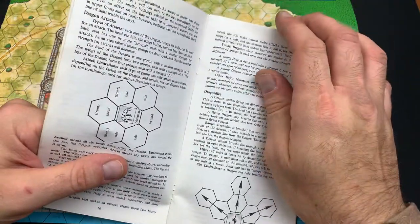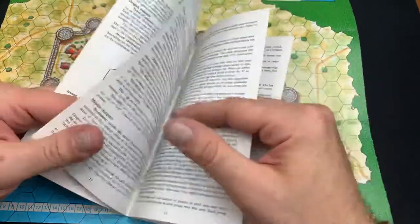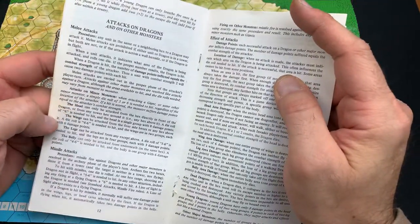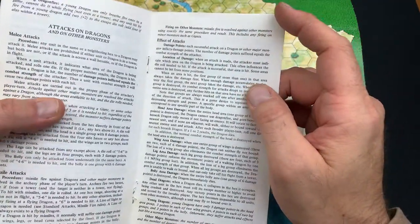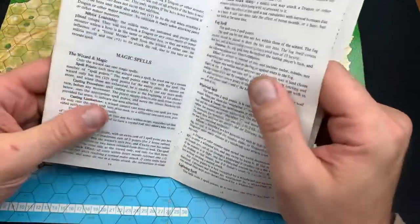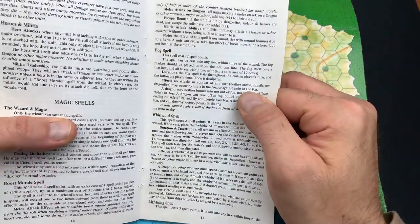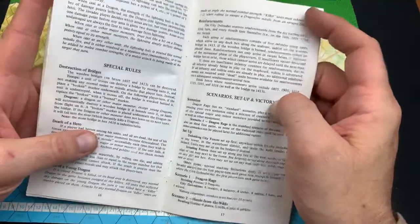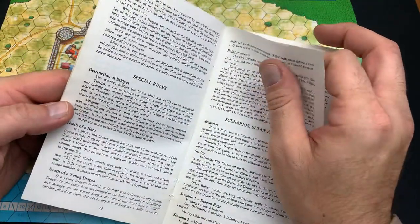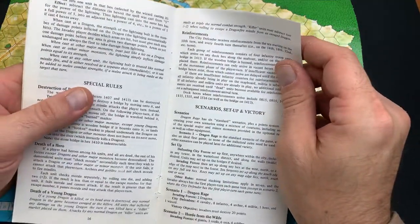Dragon fire attacks allow dragons to attack multiple spaces. There are rules for attacks on dragons and other monsters, missile attacks, melee attacks, and effects of attacks — it's very intricate. Magic spells include fog spells and whirlwind spells. Special rules cover destruction of bridges, death of heroes, death of a young dragon, reinforcements, scenarios, setups, and victories.